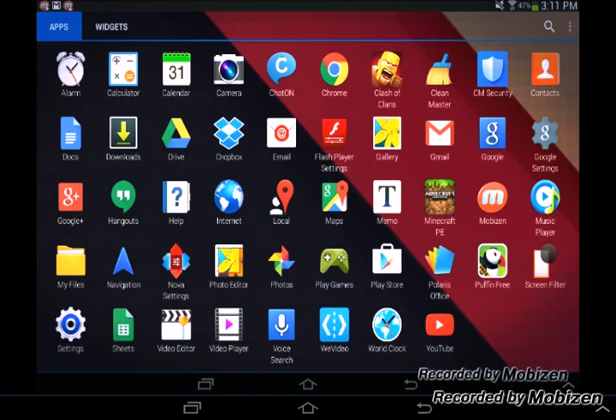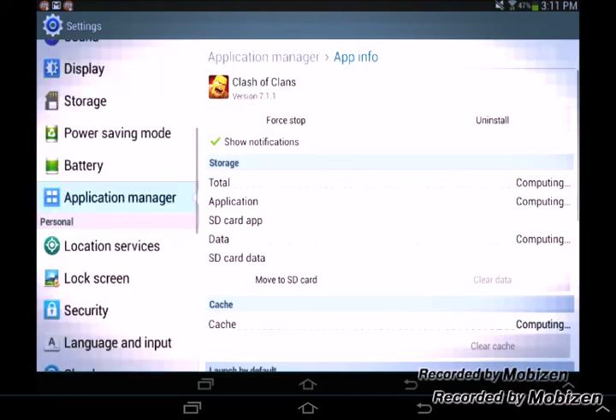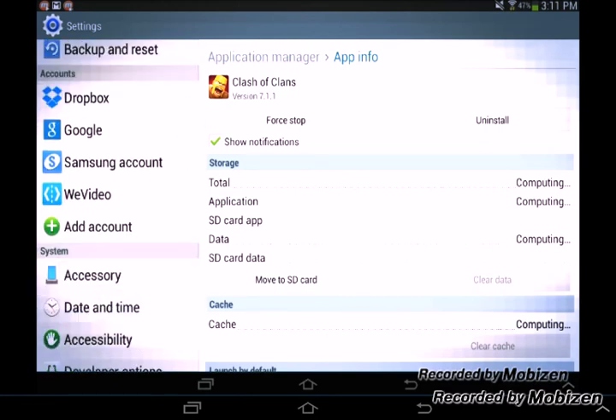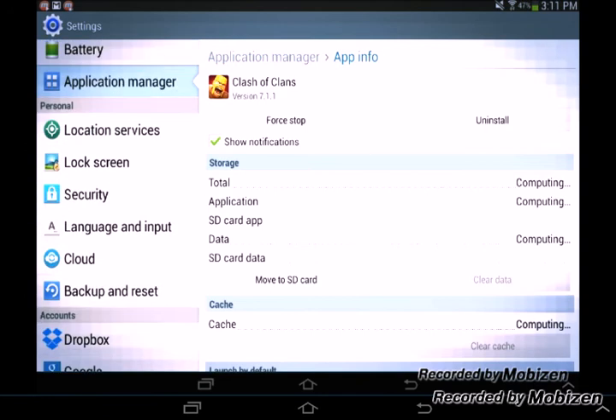So to add that, you have to create a brand new account and save it to your device. If you want to save it to your device, you have to go down to Accounts and Add Account. Just write your account, and then you play Clash, sign in, and have your Clash Clans base backed up to that new account.